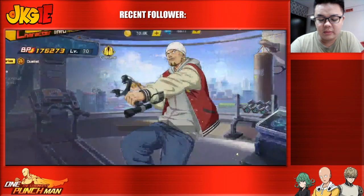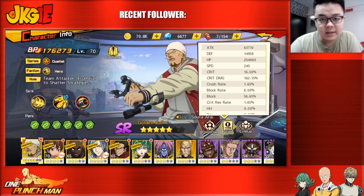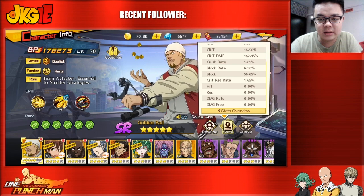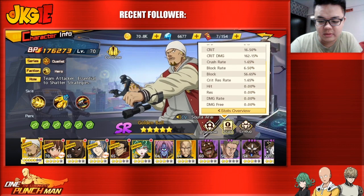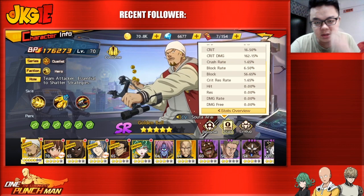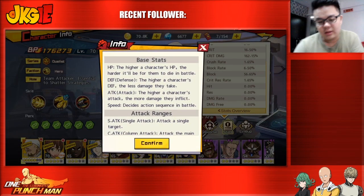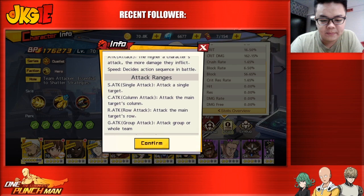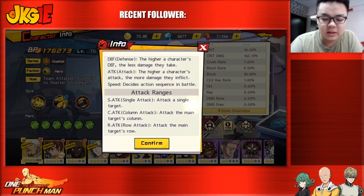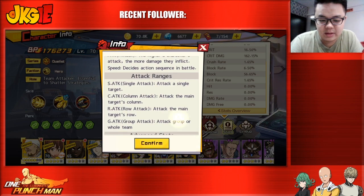Hey guys, JKG here back with another One Punch Man video. Today I want to talk about all these stats. Some people are asking what certain stats mean. If you scroll down you can see the stats overview, which gives a brief explanation about what the stats are. The base stats — HP, defense, and attack — should be quite straightforward.